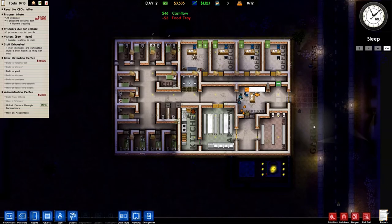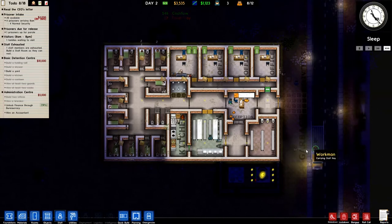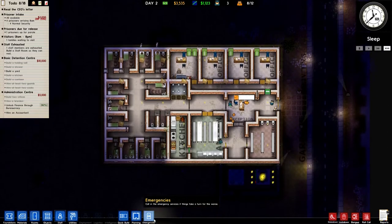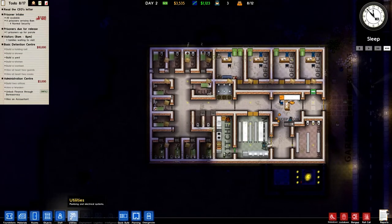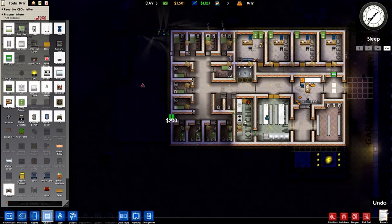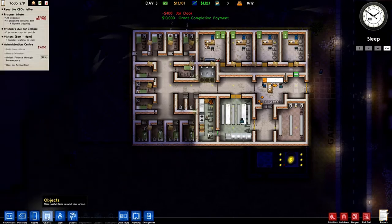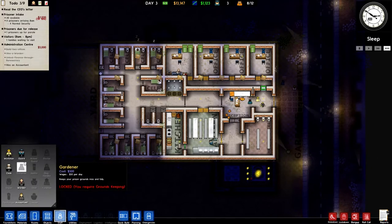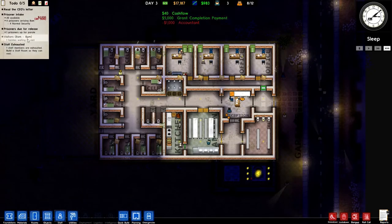Going to look at changing some of the floors and thinking about moving the canteen and kitchen when we have more money. We just need to build a yard — that's pretty easy. Let's do that now. We've got grant completion payments — put two jail doors in the yard so they can get in and out. Hire an accountant, pop her in there. We've got five thousand for that. Need to build a staff room.